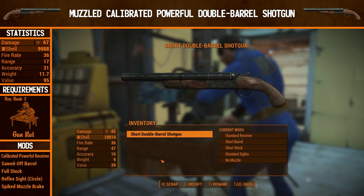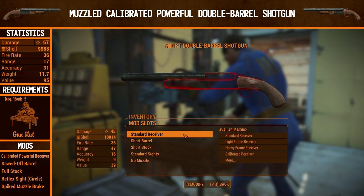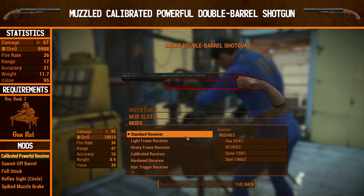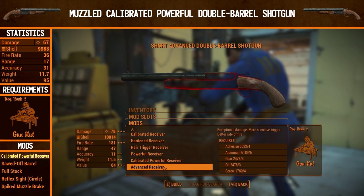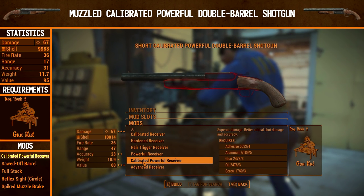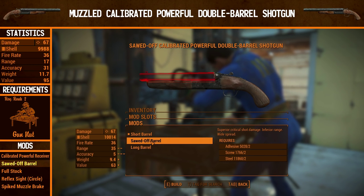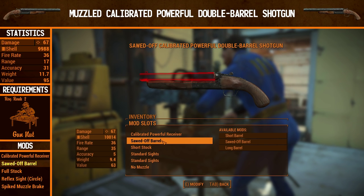Having seen the muzzled advanced double barrel shotgun in action, it's time for the final upgrade. This gun isn't necessarily better or worse than the previous one — it's different. We're going for a pure critical damage build. I'll start showing different kinds of builds from now on rather than just what I prefer. For this one we're going with the calibrated powerful receiver, which also requires gun nut rank 2. It has superior damage, better critical shot damage, and accuracy — but it has 11 less damage than the advanced receiver. For the barrel, we're going for the sawed-off barrel, which has superior critical shot damage to stack with the receiver bonus, but inferior range and a wider spread — so this is a pure close-range shotgun, which is basically what it's meant for anyway.